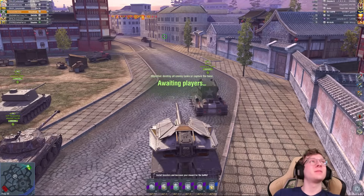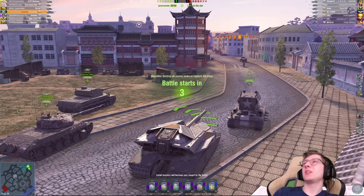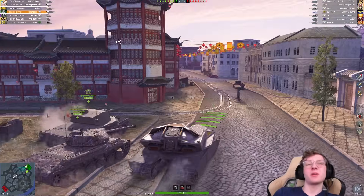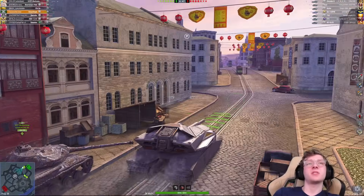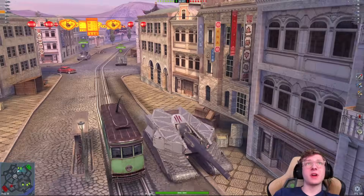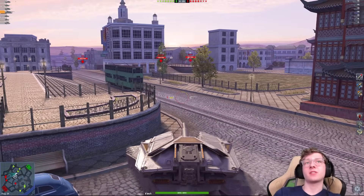Second game — let's see if we can do well again. We're up against a Chrysler K, Fixer, Keeler, SU-130 PM, and T32. I'm going to make my way to the heavy route. The best way to drive ground tank is to take shots for your team, realistically — that's how you're going to do well in this vehicle. It's so large that you're just going to want to distract. Let's put on our adrenaline, mainly because I think that Keeler is going to try and cross.